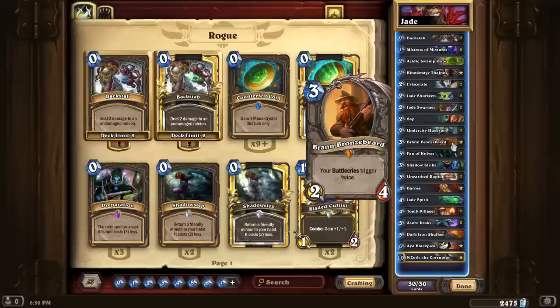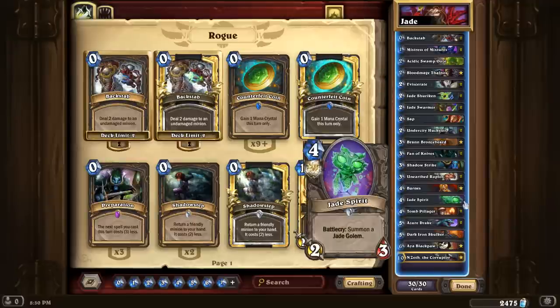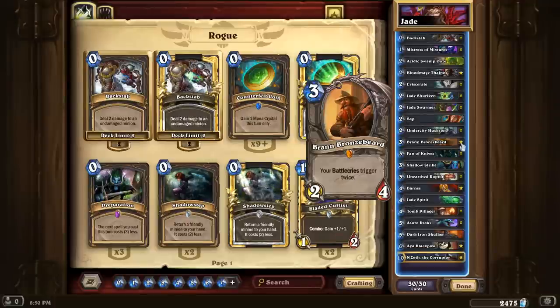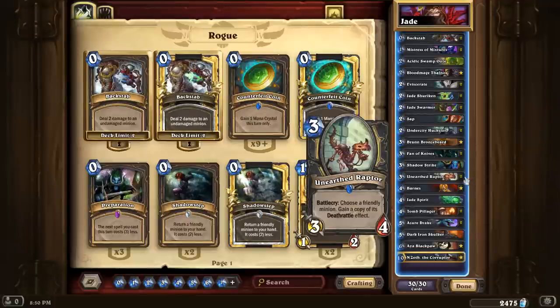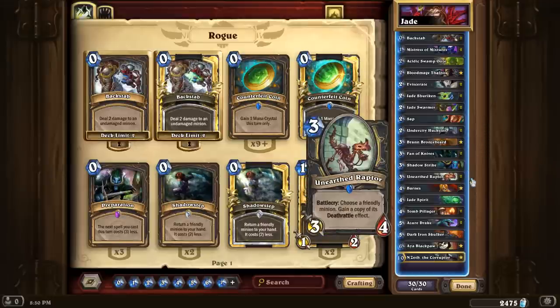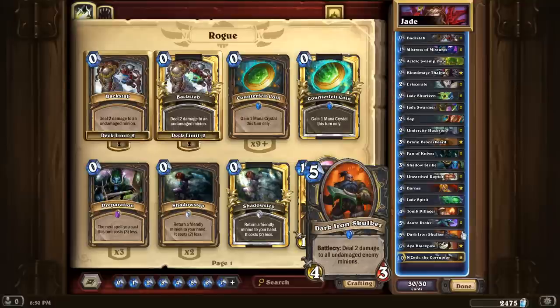Bran is actually really good in this deck — it can get you some extra Jade Golems off of Jade Spirit and Aya. I also found out recently that if you have Bran on the board and play Unearthed Raptor, you actually copy the deathrattle twice. So if you go Jade Swarmer into Bran into Unearthed Raptor, the Raptor will summon two Jade Golems. And there's a Dark Iron Skulker to kill all those pirates running around.